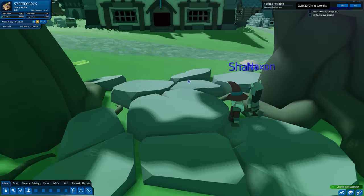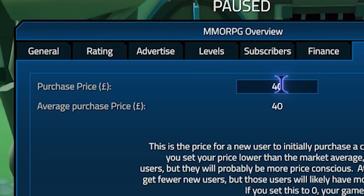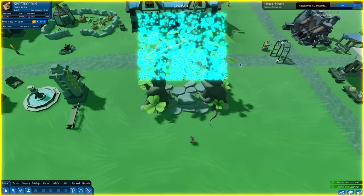Naxxon and Sham have arrived. Each of them has paid £40 to actually buy this game. That's right — we are currently charging £40 to purchase this game and then £10 a month for subscription. That's an okay price for now, but we're going to be cranking it up. Lots of new players are entering into the world and starting to take their first quests.